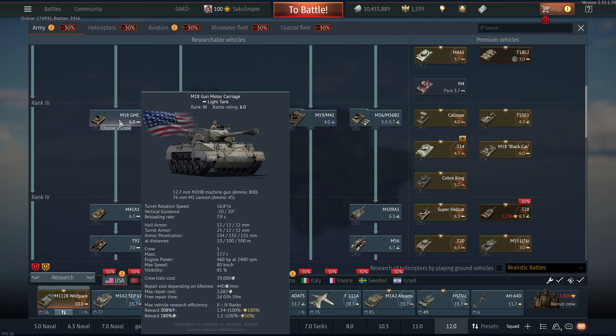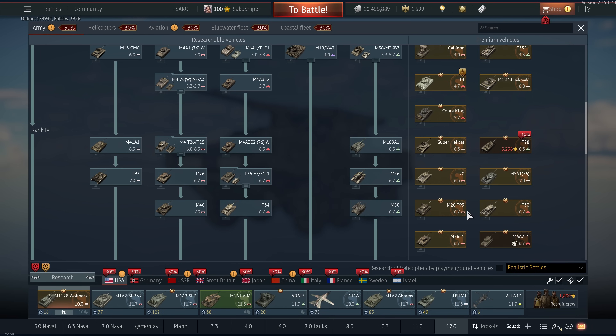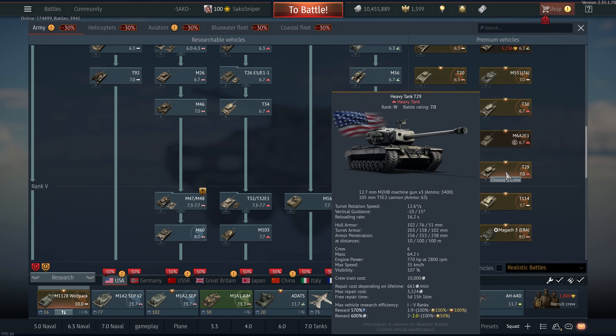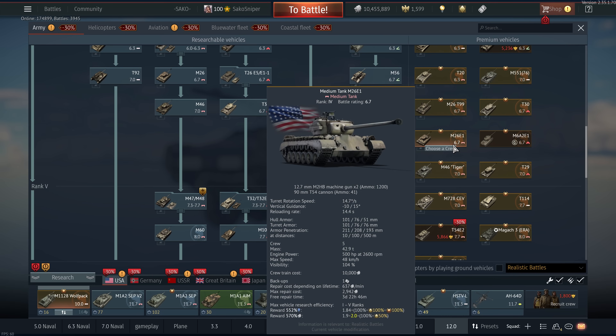You can put a talisman on the M18 gun motor carriage — pretty decent little premium. Super Hellcat T20, M60, T99 — not worth it in my opinion at all. T30, very rare. The M46 Tiger is actually pretty decent. T29 is an absolute no-brainer when the pack sale starts. M26E1, again not really worth it — it's got a heavy tank gun on a medium tank chassis, but you do have the reload of a heavy tank, which means it's kind of useless in my opinion.